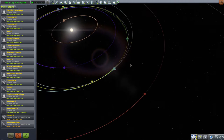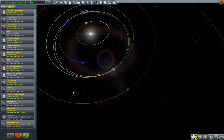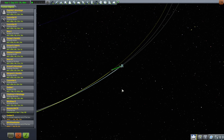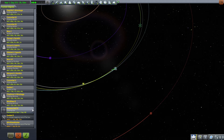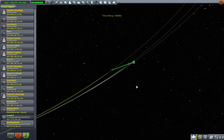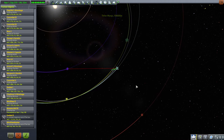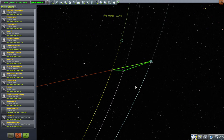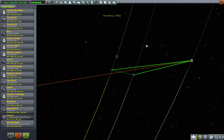Somebody tried to insist that the tracking station and maneuver nodes was an adequate replacement for Kerbal Alarm Clock, and I'm going to go no on that. I like Kerbal Alarm Clock because it's in order, it's very clear, and I'm not sold on the explanation for how to handle SOI changes. I can make a maneuver ahead of an SOI change, but it's not going to be sorted — it's just a mess, so I don't think that's an adequate difference.